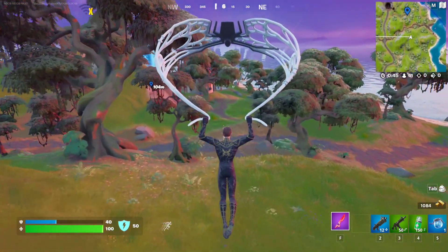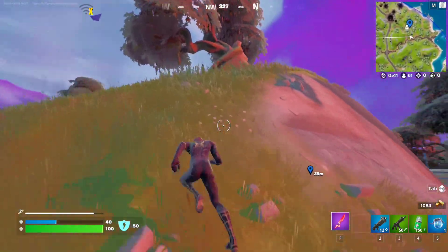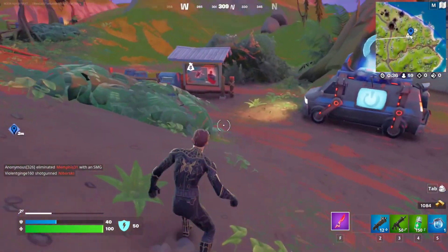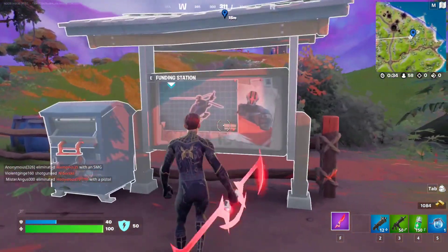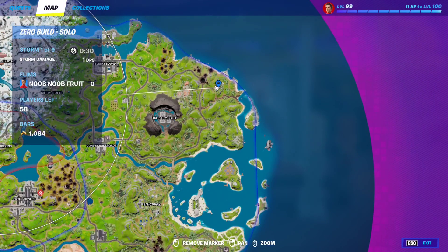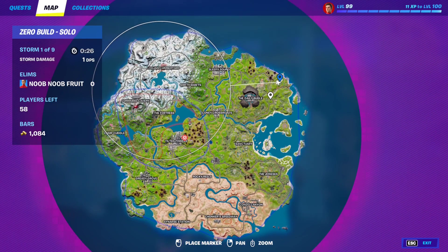Location number five is going to be the final Seven outpost. There it is right here — there's the fund station. This one is at two percent as well, and it's right at the edge of the map.